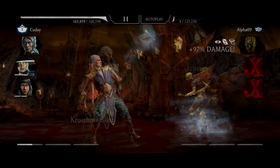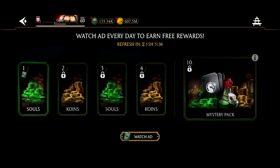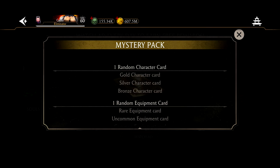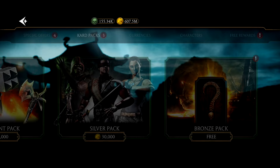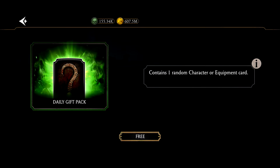First off in MK Mobile we have our dailies. Go into the card shop, go to the free offers and go to the free rewards and watch all 10 of those ads, because you have a chance to get a random gold, silver, or bronze card. With that random gold you can get a brand new character like Lizard Noob, Lizard Baraka, and even Lizard Jade. The next thing you want to open is the bronze pack in the card pack selection — it's at the bottom and it's free. In the special offers, if you scroll, there's a daily pack which is also free. Make sure to claim all of these dailies; they are just free rewards you can claim every single day.